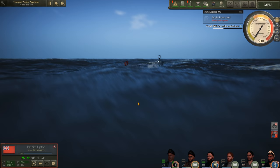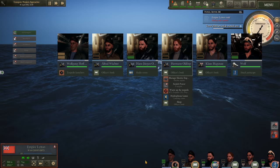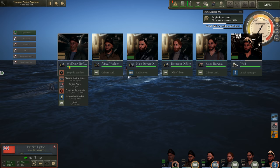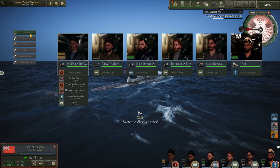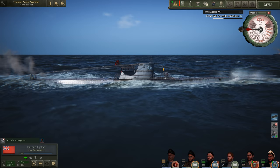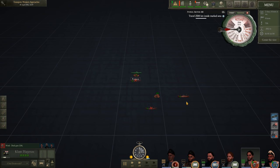Quite a few life rafts in the water and some debris as well. Let's get on the surface, get Hans on the radio and let BDU know of our success. Switch to diesels, all ahead standard, turn on the diesel compressor to begin recharging our compressed air. Get on the deck gun and get on the bridge. Let's close in on the last ship — the Empire Law — and finish her off with the guns.